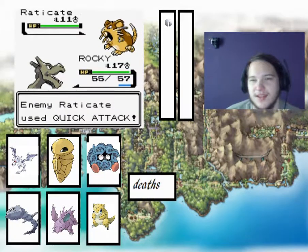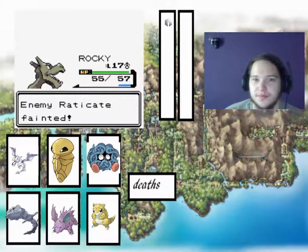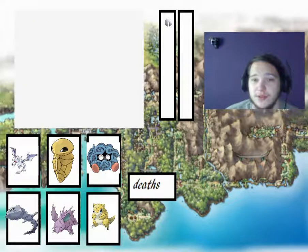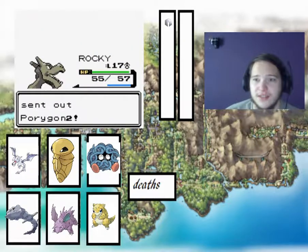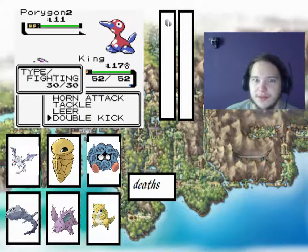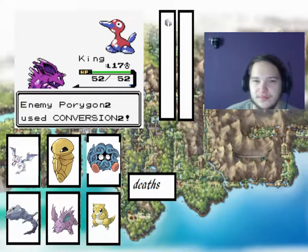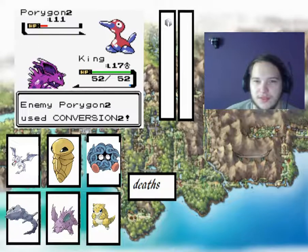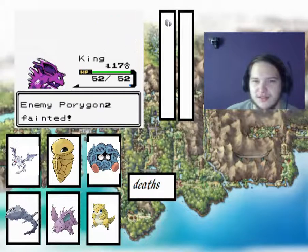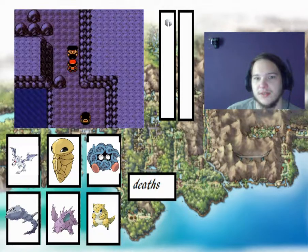It shouldn't be that difficult really. We will be higher level. Now there's a Porygon2. We will switch to King for Double Kick because Porygon2 is normal type. Pretty certain Porygon2 is normal type. We have Double Kick. It's normal type and it can use Flamethrower.